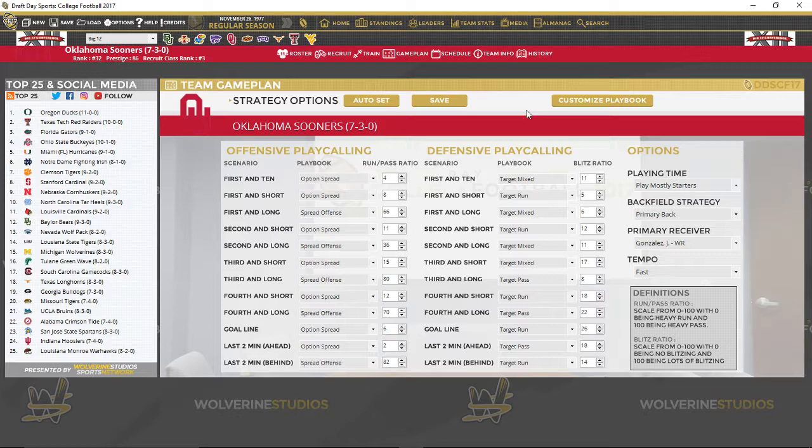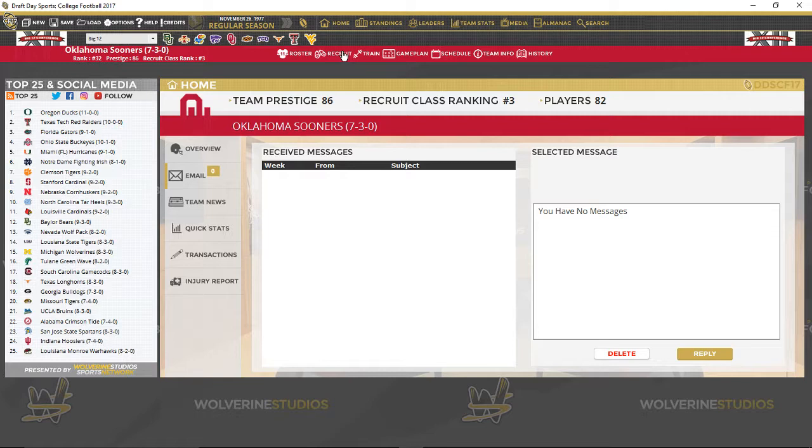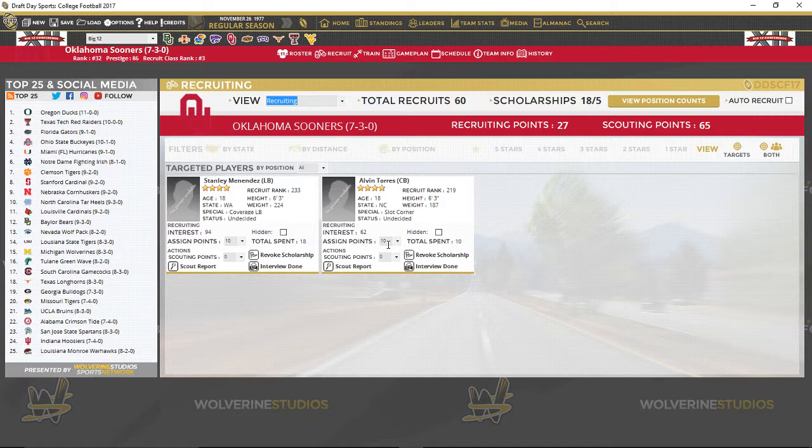Once you do that, you just save it and you're good to go. Let's get back in — I had already done the roster and the playbook, so let's pop in and look at recruiting. Did we look at the emails? I don't remember. We must have, because I deleted them. I hope we saw them; if we didn't, it's my fault — I'll take the heat for it.